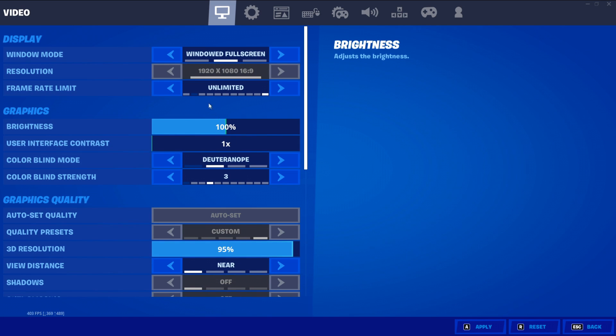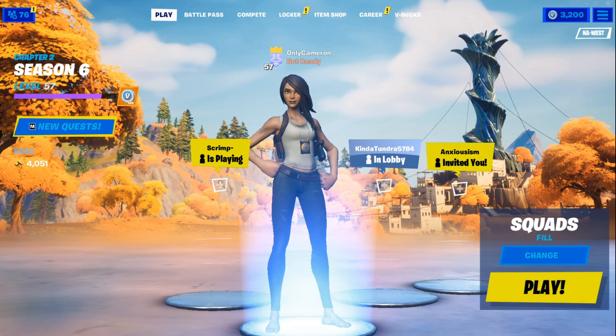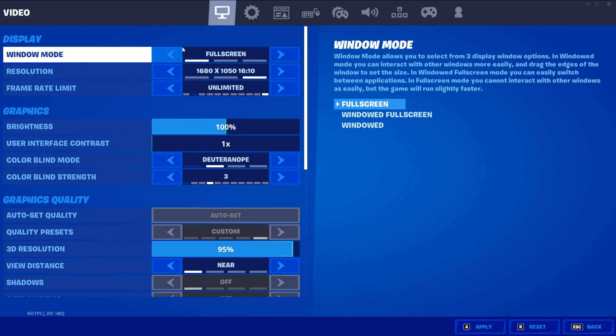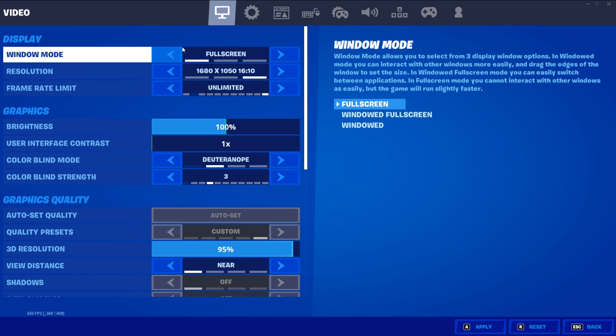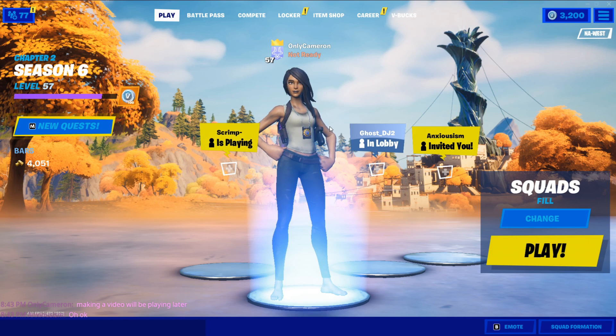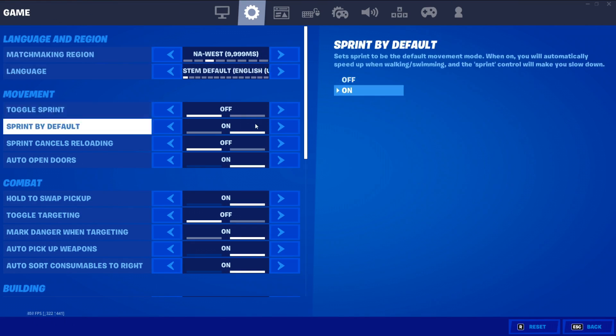The most important setting of all is the display mode. You want to use Full Screen, because what Full Screen does is cut out all other tasks on your computer — when you're playing Fortnite it will solely focus on Fortnite, without running any other background apps or windows, and that directly lowers your input delay. I highly recommend switching to Full Screen if you're not already using it.